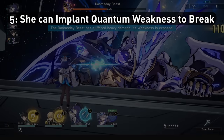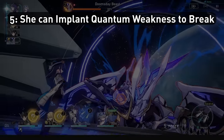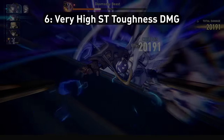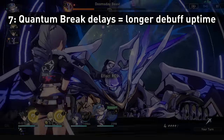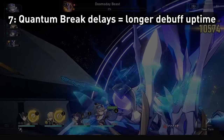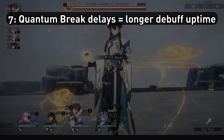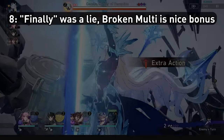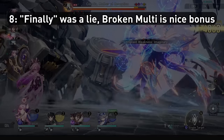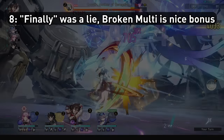She can also implant quantum weakness, and she implants this before her 60 toughness damage skill — she has very high toughness damage on her single target attacks. Quantum break will delay enemies, which not only helps survivability but also extends the duration of your debuffs, since that 3-turn DEF reduction becomes a little bit longer. Enemies having their weakness broken also provides an extra 1.11x damage multiplier to your team against that enemy — even more damage amp, and for longer.